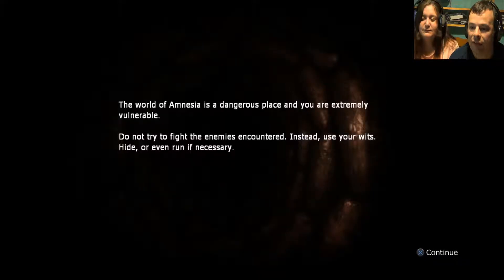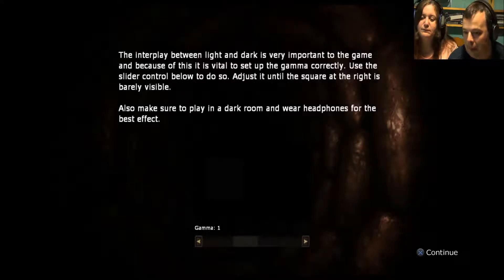The world of Amnesia is a dangerous place and you are extremely vulnerable. Do not try to fight the enemies you encounter — instead use your wits, hide, or even run if necessary. So you don't defeat them, you run. The interplay between light and dark is very important in this game.